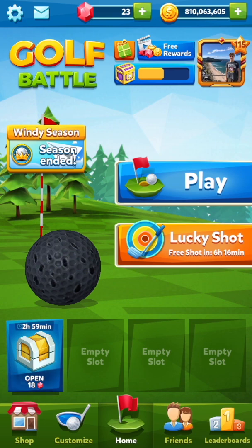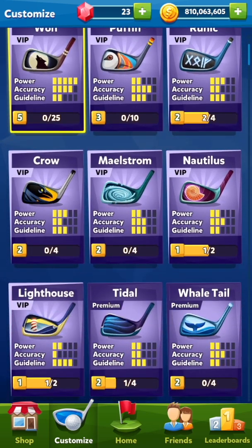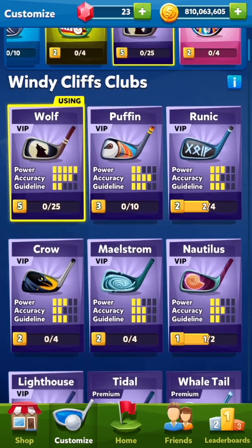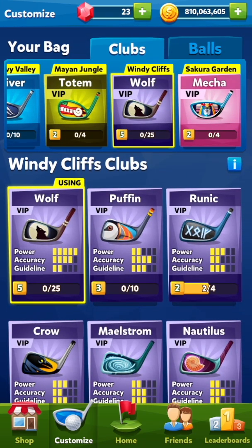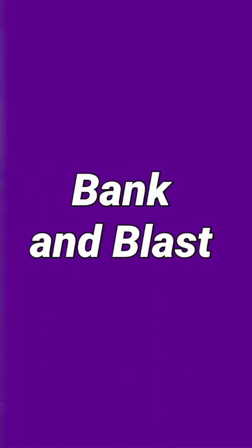Hey guys, welcome back today. We've got the fifth video in the shootout series. We're up to windy clips. I'll be using a five power club. I usually use four power, but I don't actually have any other four powers. Five power is usually what I use, so it doesn't really matter because you can just change the power to suit whatever club level you have. All of the routes are the same. We'll do all five of the shootouts as per usual. Let's jump straight into it, starting off with Bank and Blast.